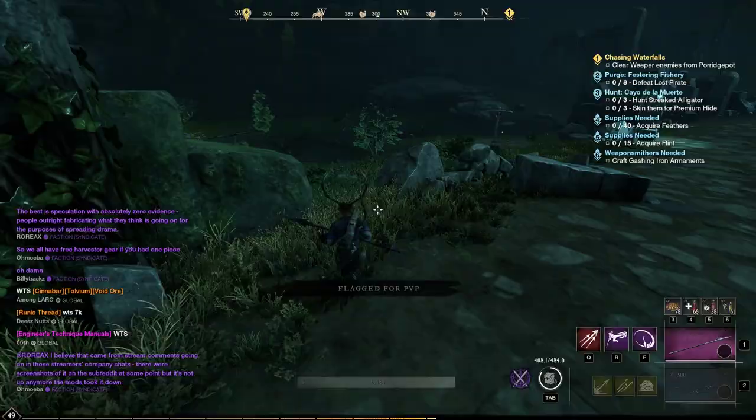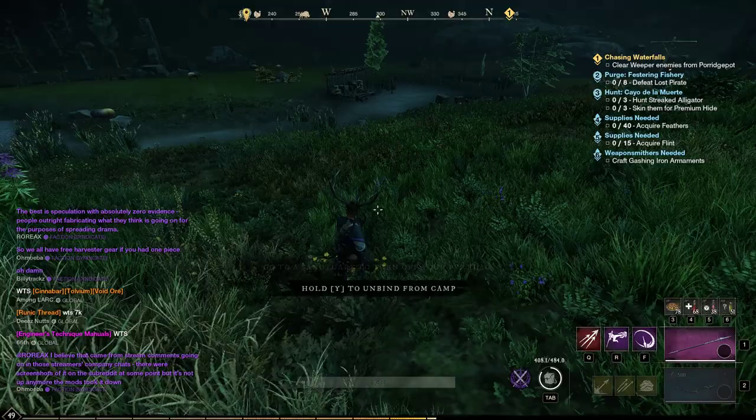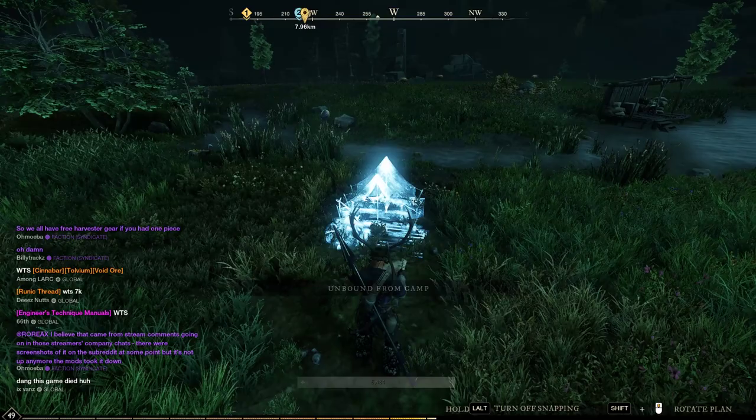I'm gonna show a little trick for people who want to get a quick level really fast. First of all, you got to put down your camp — you want to have a tier three.